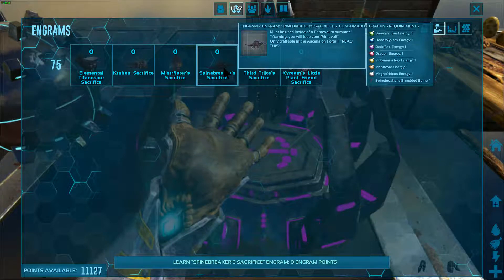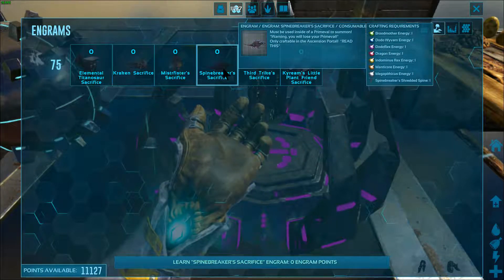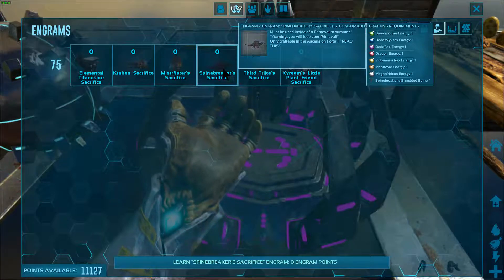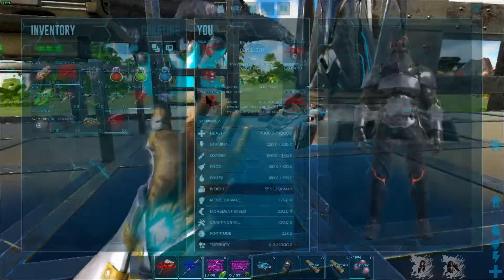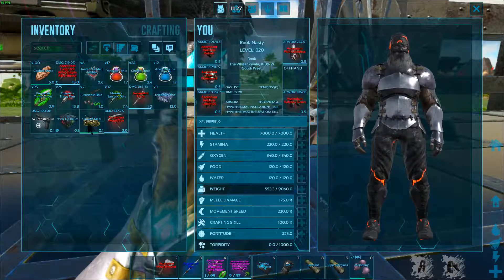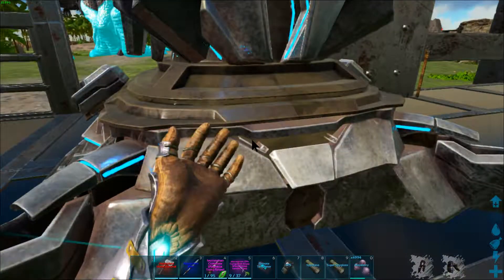Those are, at minimum, what we have to have. And if we see any other Primeevals, we can either tame them or... I don't think I have anything to tame one with anyway. Yeah, I don't have any more of those satiating nutriments, so let's just go get some Primeevals.